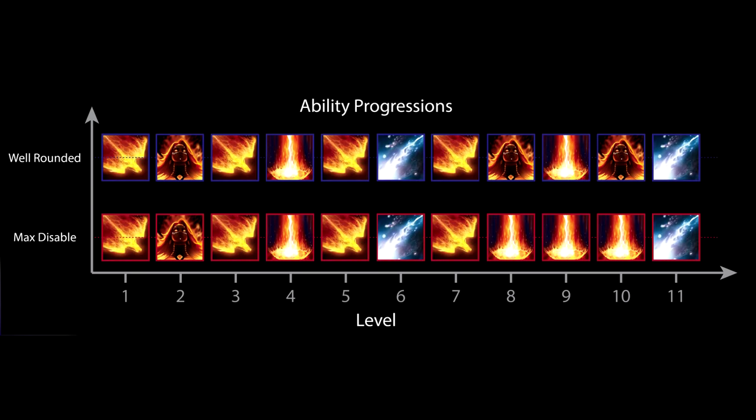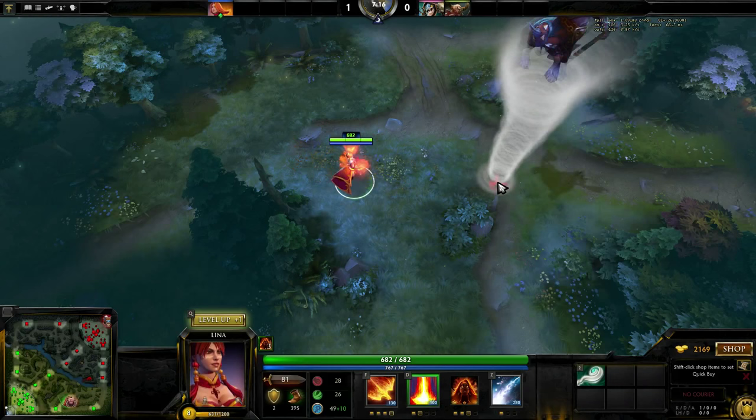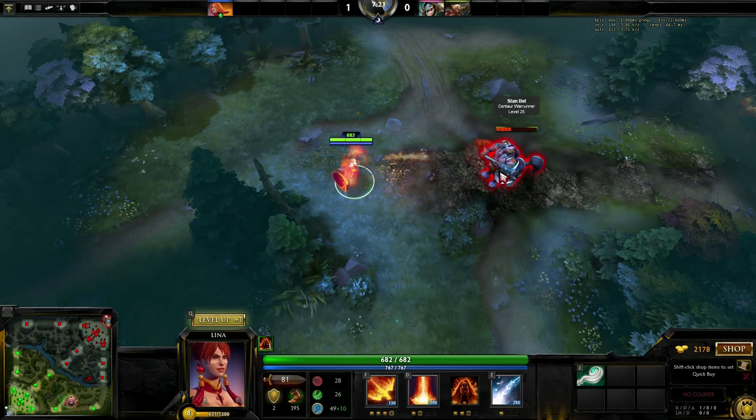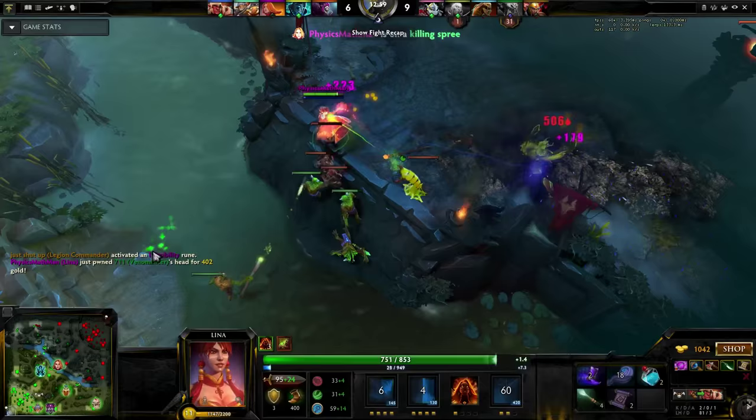It is worth briefly talking about your combo with Eul's Scepter. This combo is fairly easy to pull off and is very potent at any level of play. So if you're newer to the game or looking for a hero to boost MMR, Lina is a fine choice. The hard part is that you must get yourself into Cyclone range. Use preemptive abilities to gain Fiery Soul charges for movement speed, phase boots, or smoke to do this.